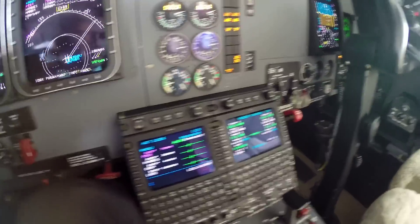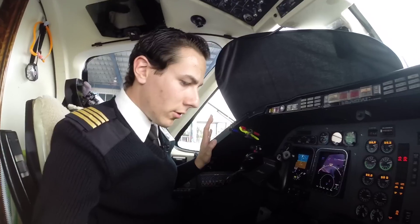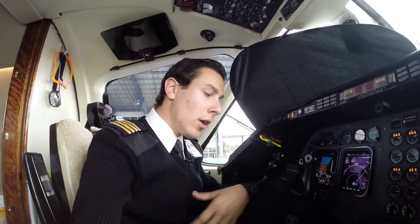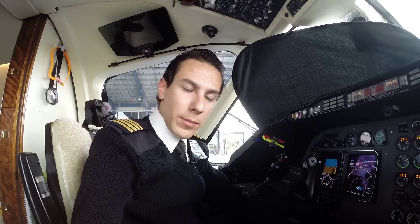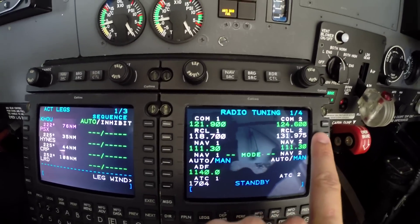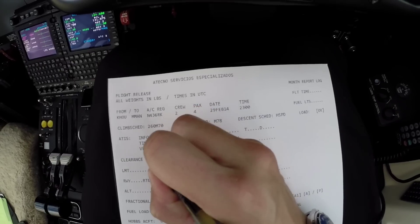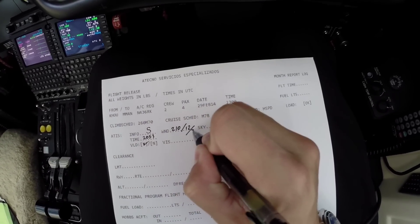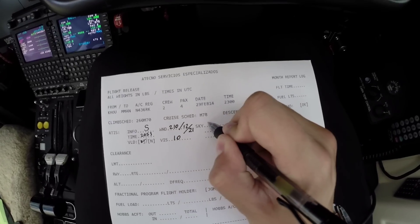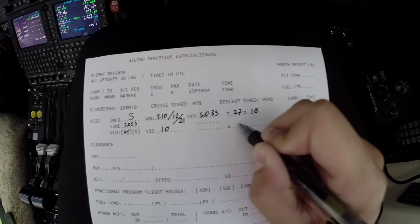Right now we're going to listen for the ATIS and then request the clearance. We'll tune 124.6 for ATIS. Houston Hobby ATIS: departure information Sierra, 2053 Zulu, wind 210 at 12, visibility 10, 3,500 scattered, temperature 27, dew point 18, altimeter 29.98. Runway 12 right in use.